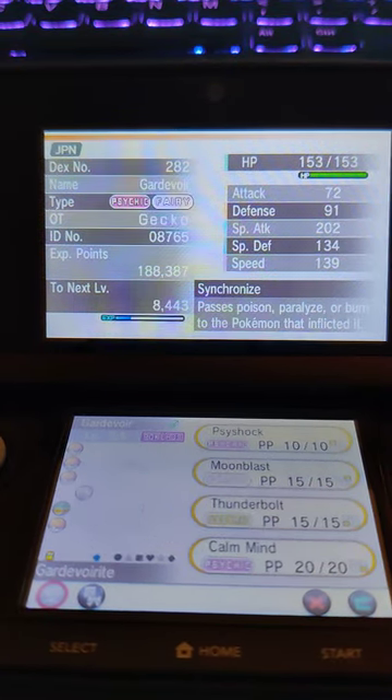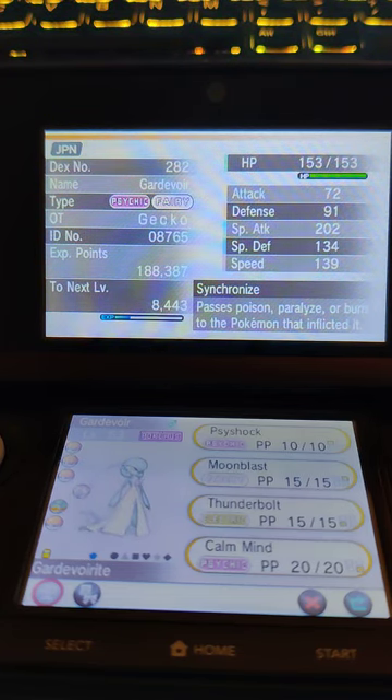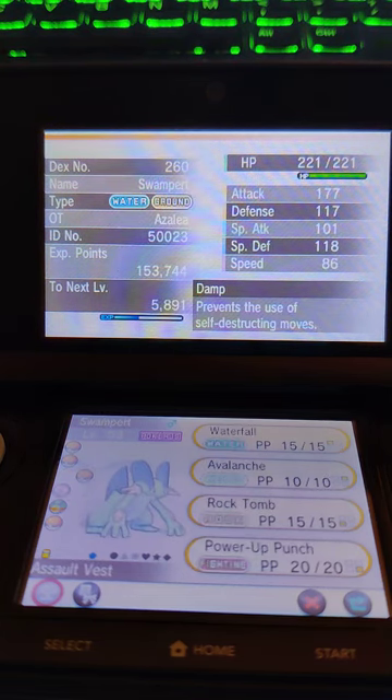The strategy with Gardevoir is simple — mega evolve, maybe calm mind if I get a chance, but basically just blasting off attacks. Swampert is just damage and good defensive utility. We'll see — this is kind of just whipped together.